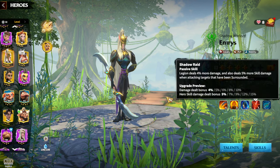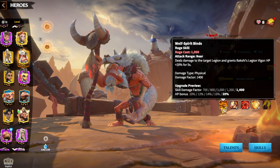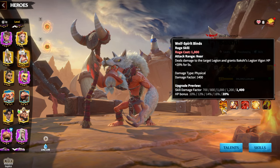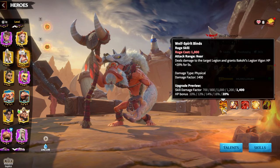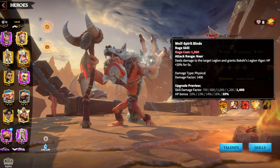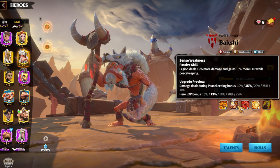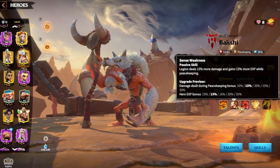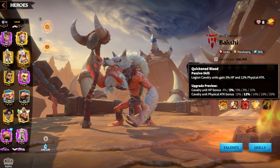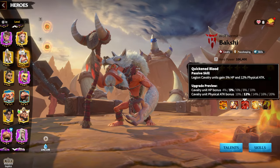Now let's move to Bakshi and compare how these two heroes match together. Bakshi's first skill has a 1400 skill damage factor — only 100 less than Emrys, which is totally fine. The 20% HP bonus gives tankiness, which is necessary for cavalry hero pairs because cavalry heroes are generally pretty squishy and die quickly. The second skill is a peacekeeping skill, which is not important for PvP open-field gameplay. The third skill adds another 10% cavalry HP and 20% physical attack bonus.